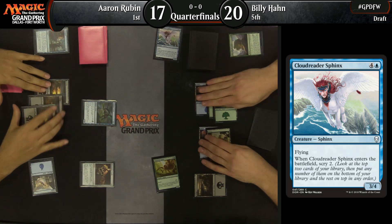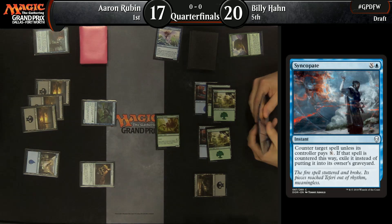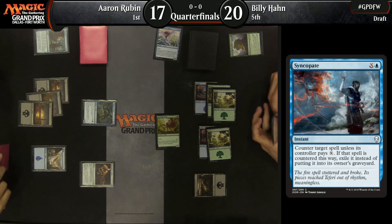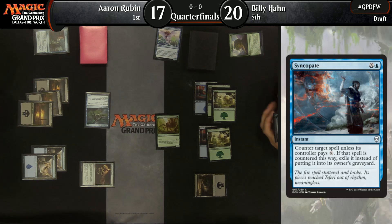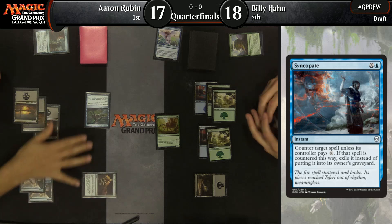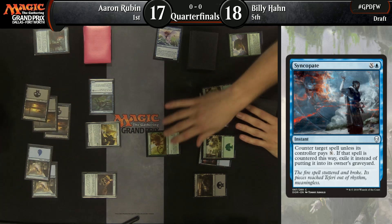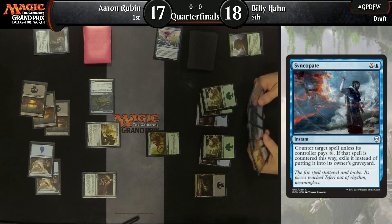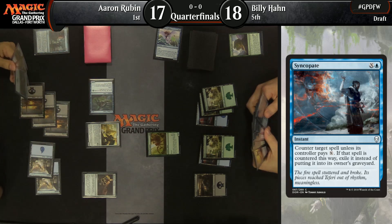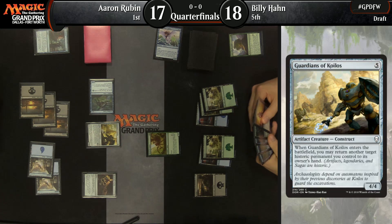What's the follow-up play for Billy? Cloud Reader Sphinx. But the Syncopate is in hand for Rubin — he must have just drawn it, or had it earlier and just chose not to cast it on the Growth. When he tapped out for the Drake, he had it. He actually paused when he cast the Growth, so I assume he had it. When you're missing mana, you often can't afford to leave up Syncopate, and Growth from the Ashes makes Syncopate a bit worse. Aaron just thought he could counter the five-drop the following turn, then drew the Drake and had to play it.